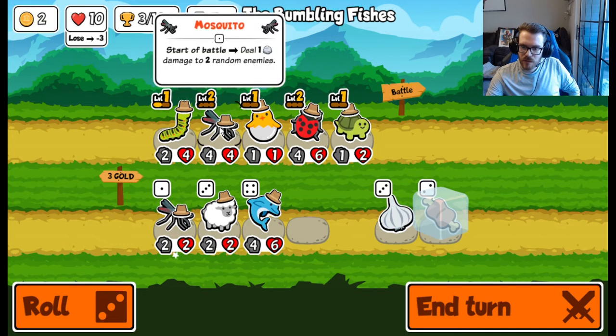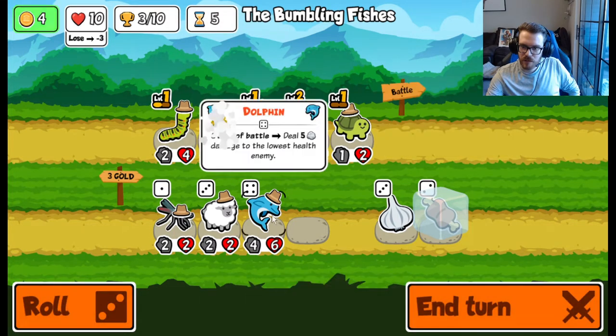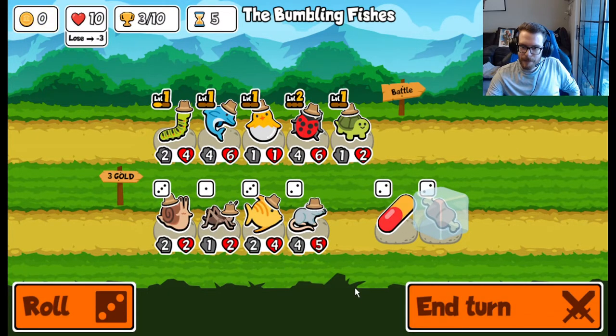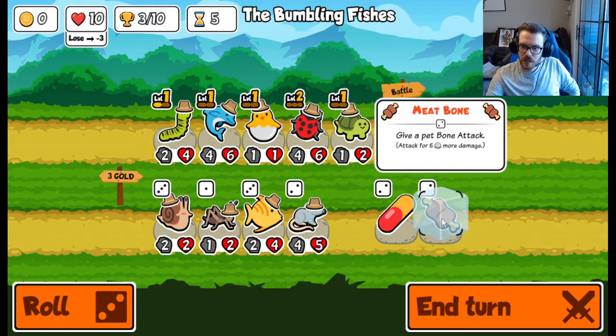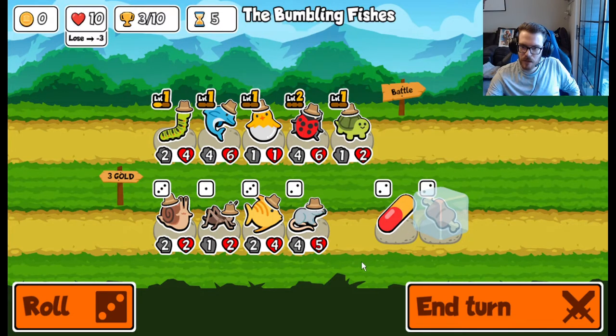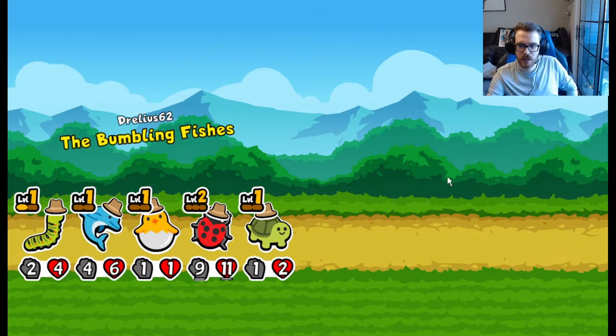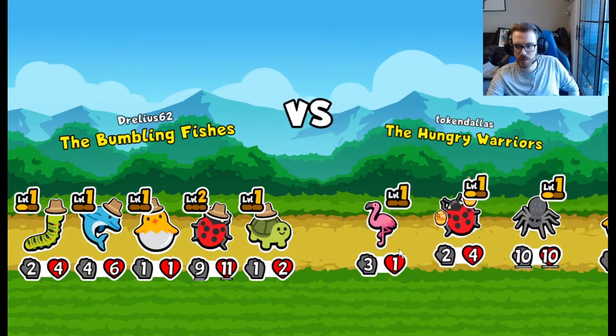Do we really want the turtle? Mosquito we definitely don't want. We'll get a dolphin in there. We can either throw meat on the turtle or pill the turtle. In the expansion pack it's usually better to keep the turtle just because the microbe builds — they are pretty much a guaranteed win if you do not have a turtle out front.